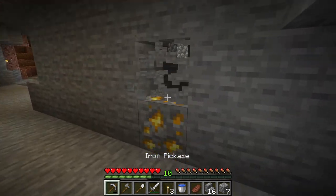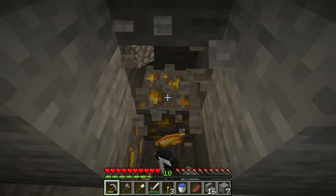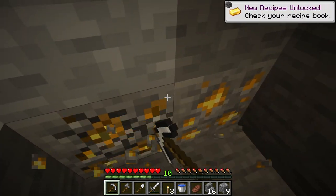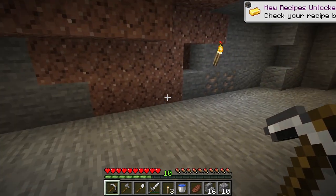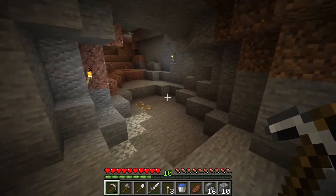Then you need to look for the stone that has yellow things on it, yellow colors. And you mine the stone with yellow colors to get the raw gold. See here,